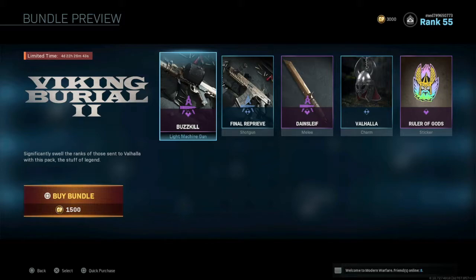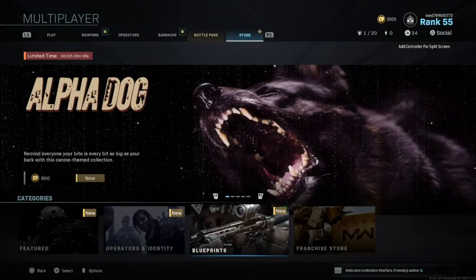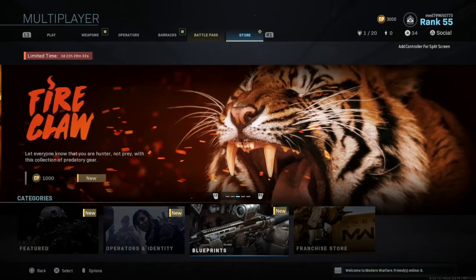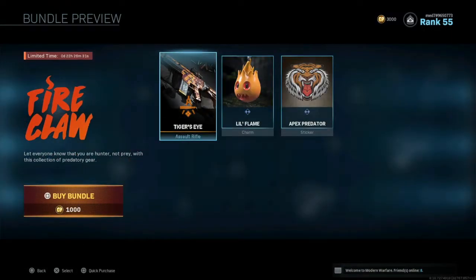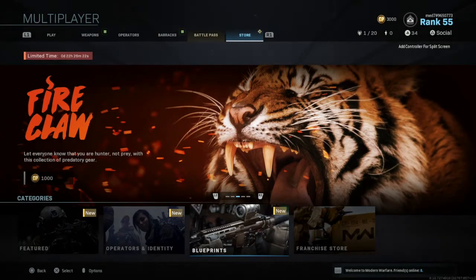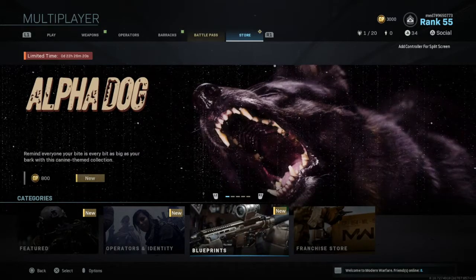I've not even looked at the price of COD points. I've got 3,000 — that was from the pre-order bonus. So I'll see how much it is. For normal people though, look at this: 1,000 COD points gets you a tiger's eye assault rifle variant, a flame charm, and basically a lion sticker. Pointless.